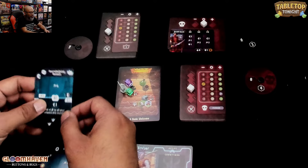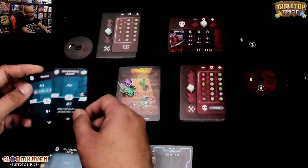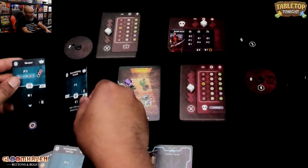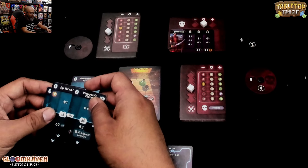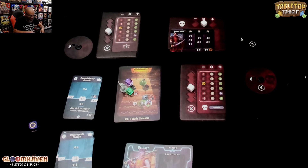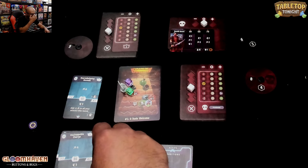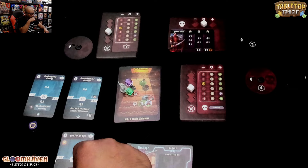Maybe we do the punchy punches — Pushes. Overwhelming Assault and Skewer. You know what I should have done? Hindsight's 20-20. After I played my A cards, I should have done a short rest — I could have flipped them over to the A side, but I would have lost a card at random. I'm going to do a six hit. I want to take out this monster.